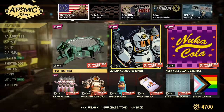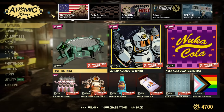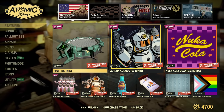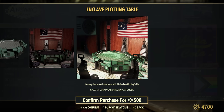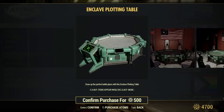Here we go — plotting table, that's the new item. It looks like new bundles as well, stuff returning from all the scoreboards. This one looks new; I will verify later on my other account, but I'm 99% certain this is a new item for the Enclave.